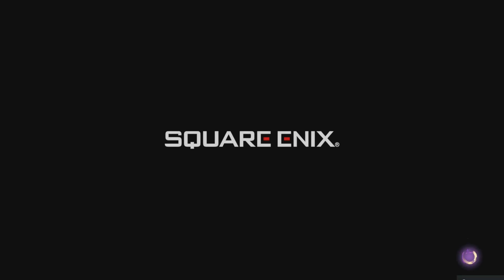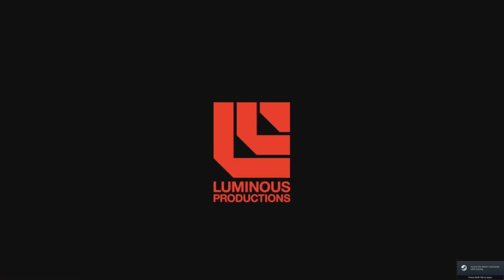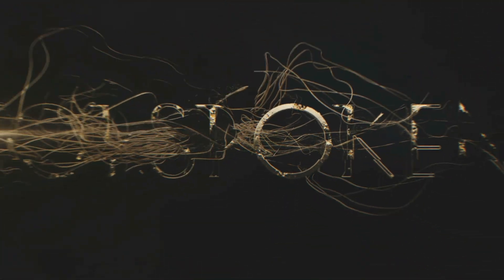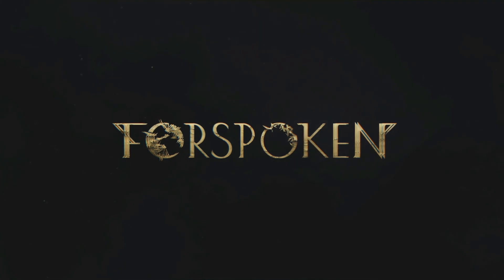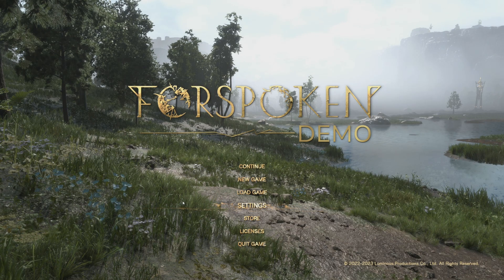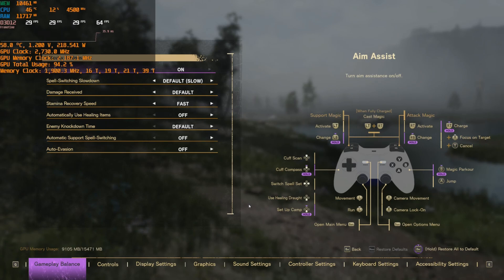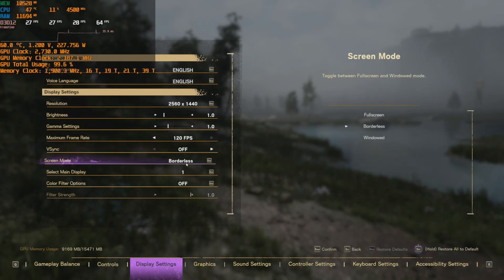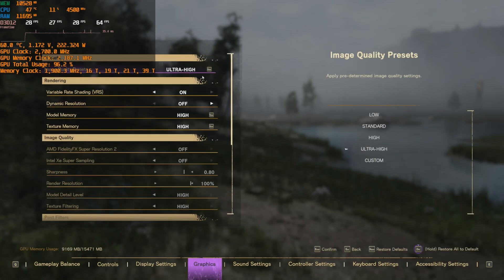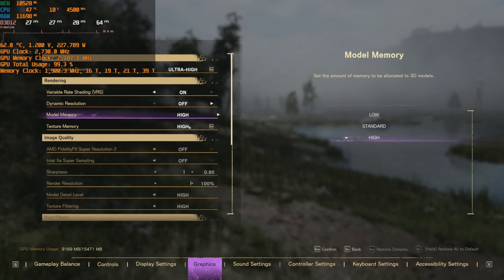Well, hello everybody, welcome back to another video. I know it's been a long time since I've made one, but I'm back with a quick video. Today it's the 24th of January and Forspoken came out, so I decided to test and see how this next-gen game runs on the Intel Arc A770. We'll be using 1440p only this time — sorry for not doing 1080p and 4K — it's a quick, short video.